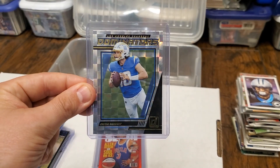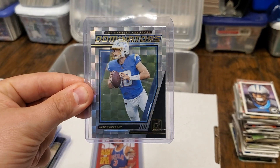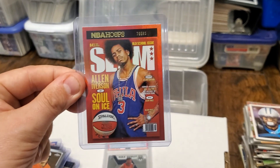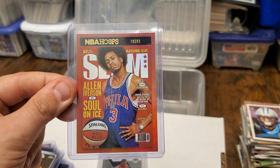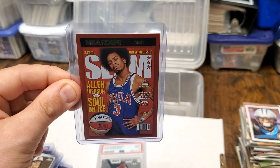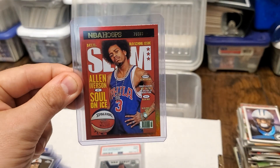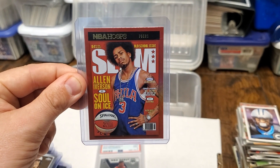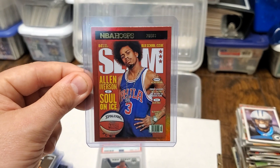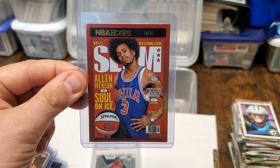Here is a Paul George NBA Hoops numbered to 89. Here is a Dominators Justin Herbert — very cool card. Now this card is a bomb card. This is an NBA Hoops Slam holographic — a holo Allen Iverson. Look at that. That is an awesome card. This is most probably my favorite card out of every one that I found in this box. Insane card. Beautiful, beautiful card.